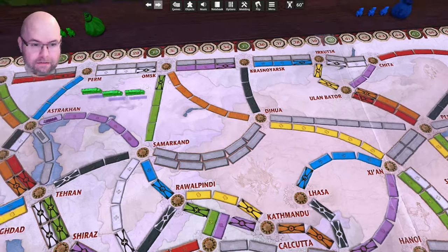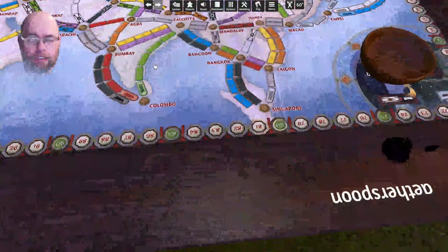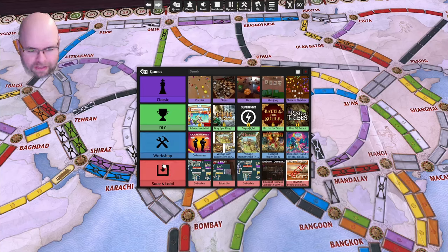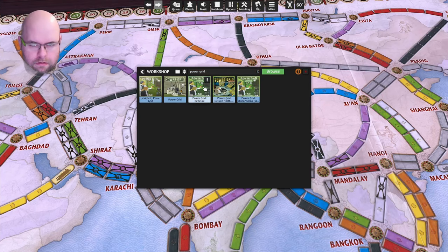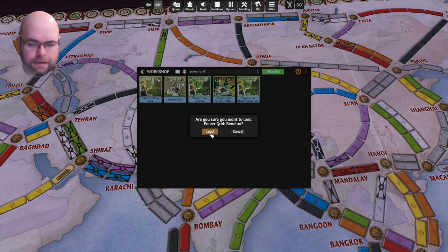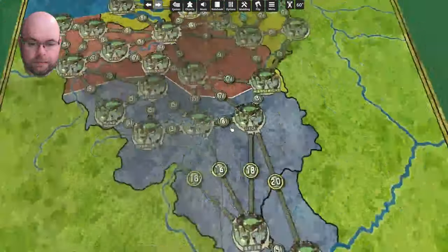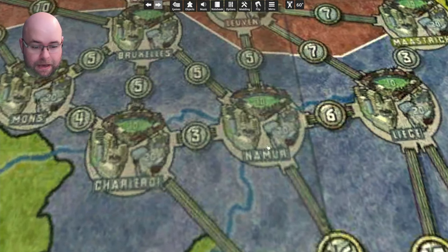I scanned this in. One of my complaints about a lot of mods of Tabletop Sim is that the board is of really low quality. Let me load up an example really fast. This is Power Grid, specifically the Low Countries. But if you zoom in — oh boy, does that look terrible. Holy crap. Some of this is basically unreadable, and it has to do with the way they took images of the board.